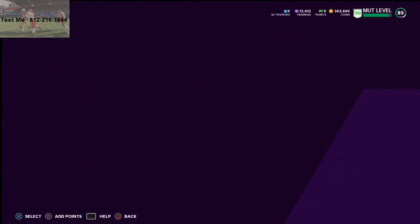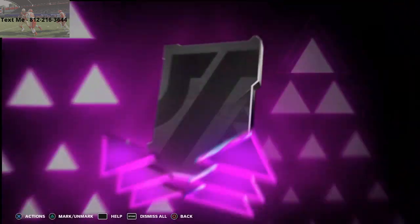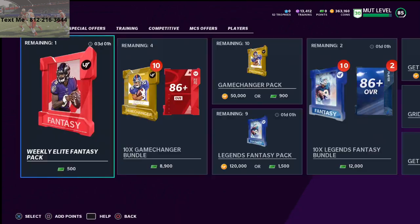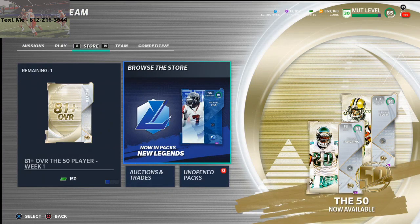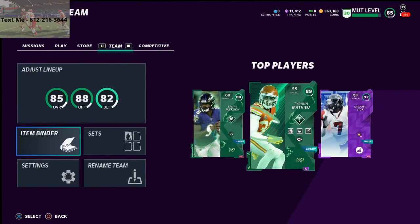You can see here I'm pulling these gold cards — it's very consistent. About one out of every five are going to be a gold or a power-up. David Bakatari — very, very good pull there with that power-up card. I did this for about an hour while watching the game last night, and I ended up at about nine hundred thousand coins when it was all said and done.